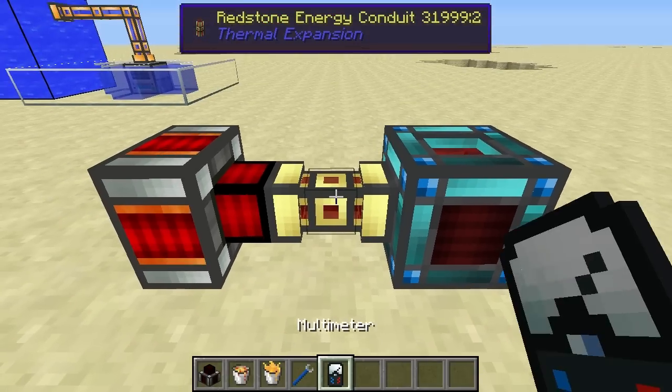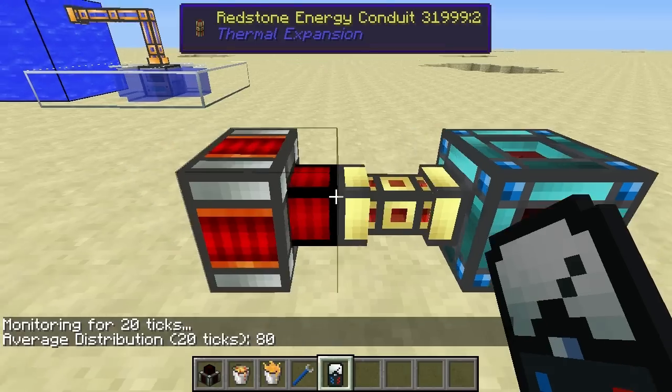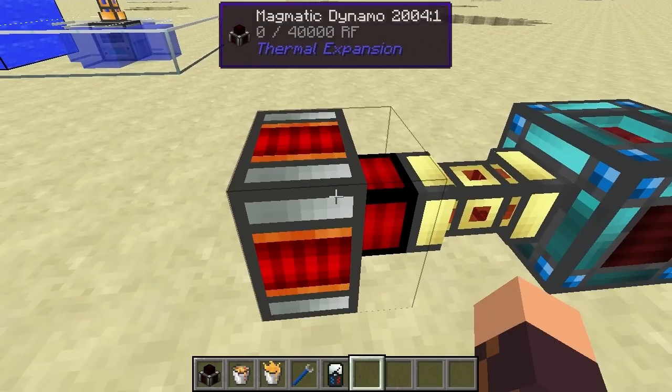Now let's have a look at the power. It's currently producing 80 redstone flux per tick. So that's the power output for this dynamo — essentially 80 redstone flux per tick.